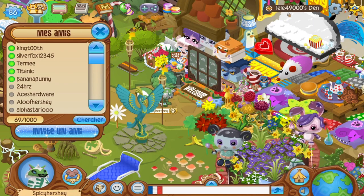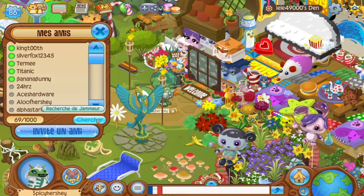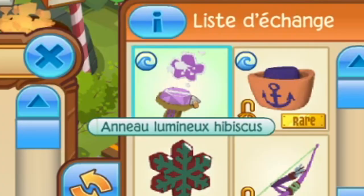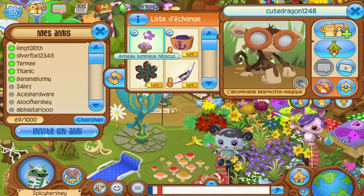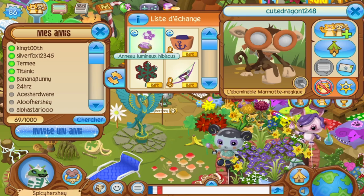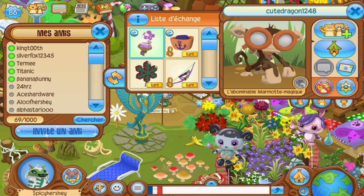One of the even cooler parts is if you go to the den of someone that speaks a different language — this person speaks French. This is one of the pro baseball cap owners. You can go to their den and put the username cuteDragon1248 in, go to their trade list, and there it is on trade — obviously not in English because we're in a different language den, but there it is right there. There's proof that this is in the game. This account isn't banned, it's just inactive. If you guys want to do this yourself, put in the user cuteDragon1248 and there it is right on trade.